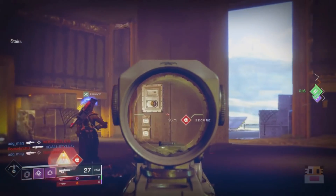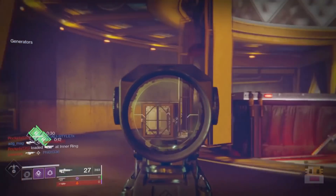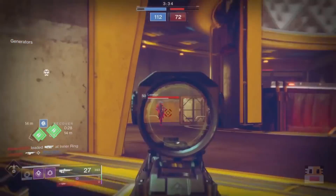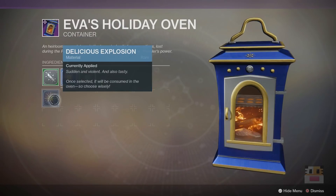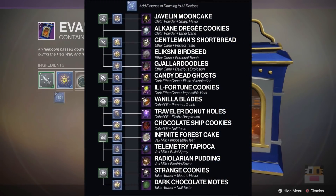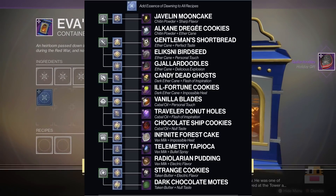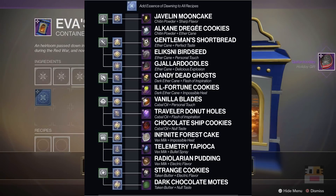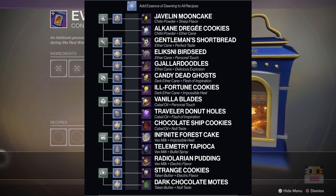Once you have all the ingredients you need to start baking cookies, all you have to do is go to your oven — which is delivered to you from Eva after her first initial quest steps — and then combine a common ingredient, a rare ingredient, and a bunch of essence. On screen you can see a graphic of all the different combinations for all 15 main cookies that you can create. A couple of people on Twitter are saying some of them are wrong on this graphic, however I was able to get all 15 from it.